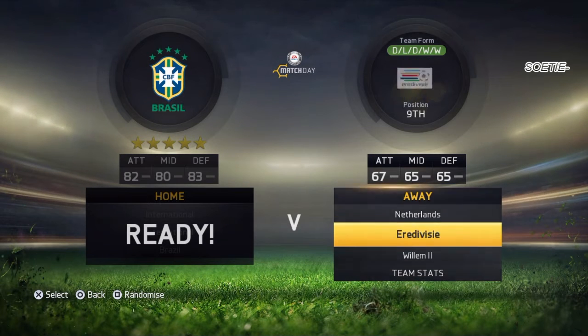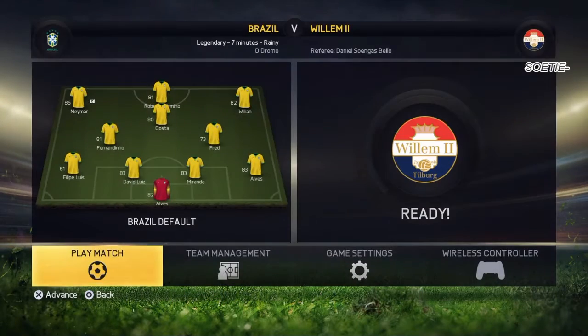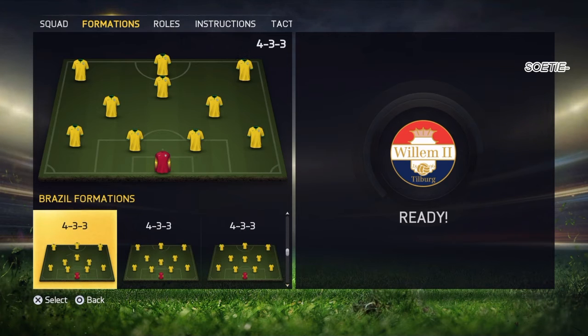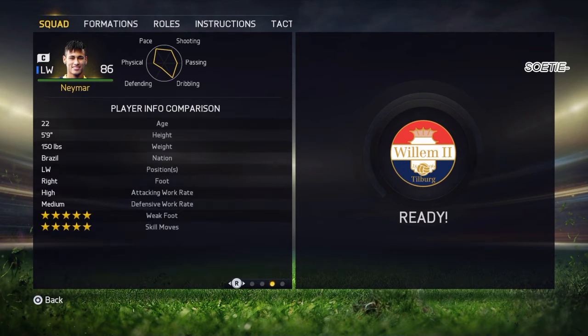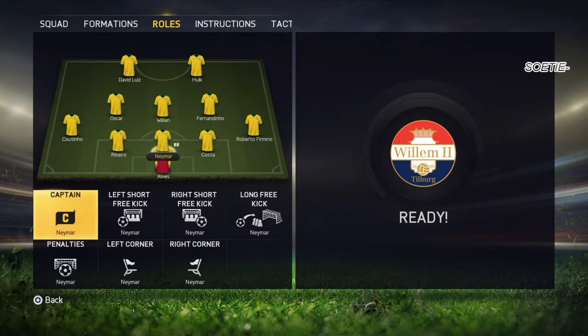You can see here I'm selecting Brazil just because they have a lot of five-star skill players. For your opponent team, just pick any bad team. I select the formation with five defenders, because you're gonna have three center backs — and as the center backs I'm putting Neymar, Ribeiro, and Costa. All three center backs are gonna have five-star skill moves so you can basically try any skill move you want.